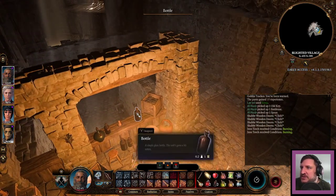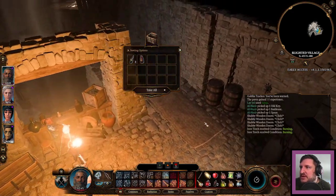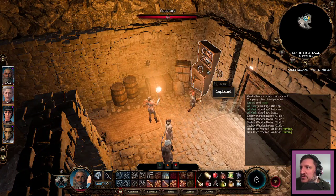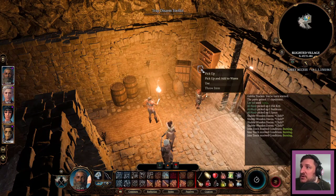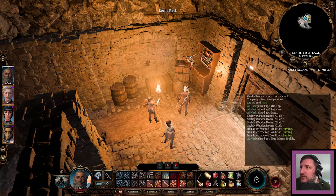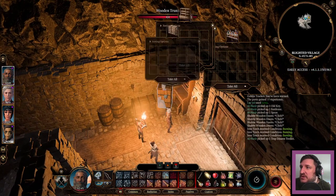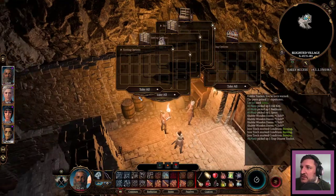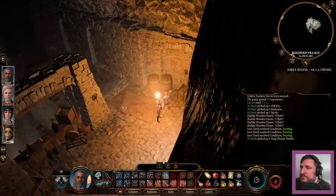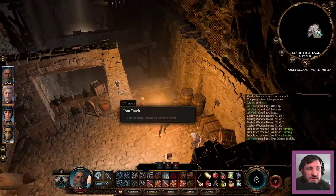I guess I just kind of went straight to looting without actually looking to see if there was anything around, but we appear to be safe. So I'm going to carry on looting. Three gold, trap disarm kit. He is being great today. Lots of thief-y stuff.